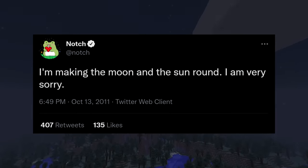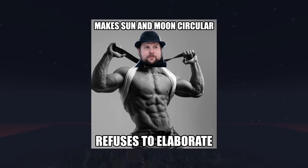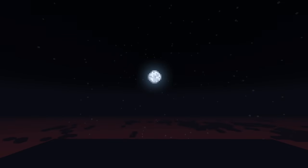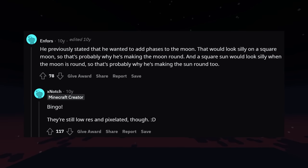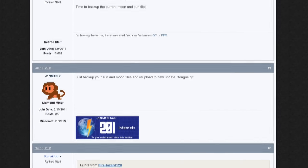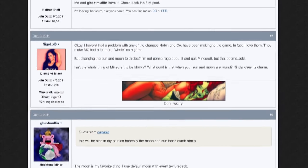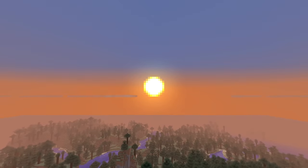Notch would tweet this out: "I'm making the moon and sun round. I am very sorry." While he didn't elaborate, users suggested that the initial idea stemmed from the addition of moon phases to the game in the same update, suggesting that moon phases would look silly if the sun was just square. Notch would respond confirming this. However, players quickly took a disliking to this new moon and sun, with many players complaining on the forum, suggesting it felt un-Minecraft-like, and mentioning how they had grown accustomed to the blocky, square-shaped sun and moon. It seemed Notch wasn't sure if this change was a good idea, and as such it was put to a vote.